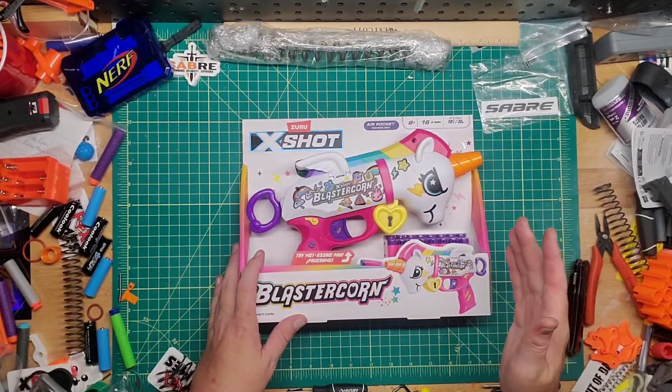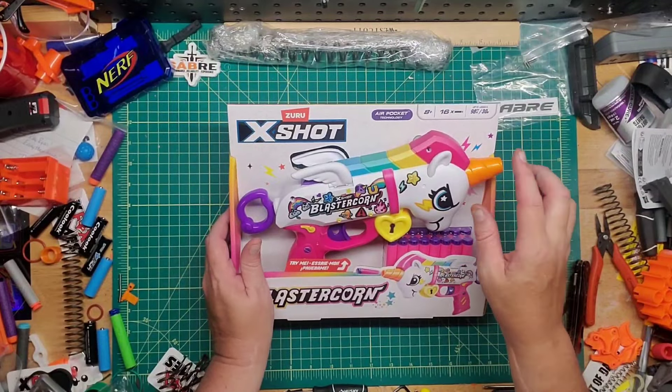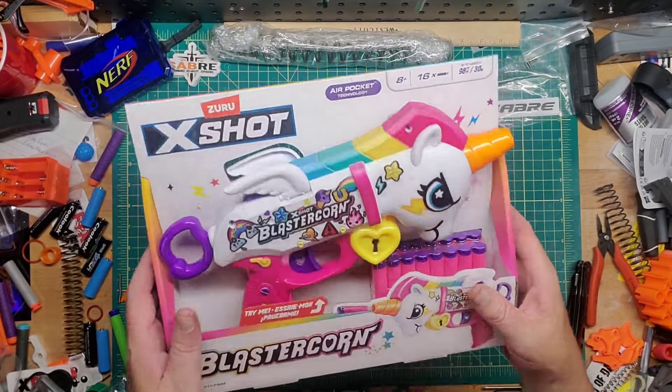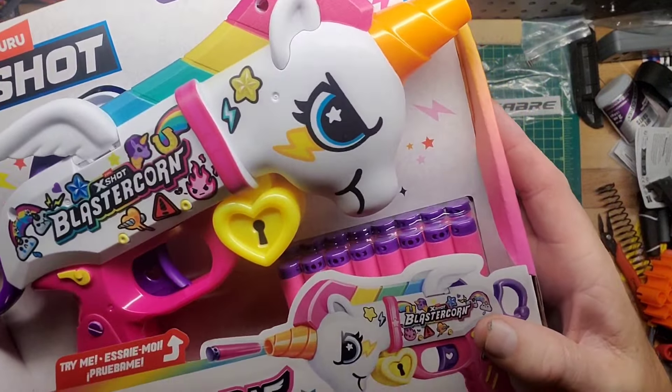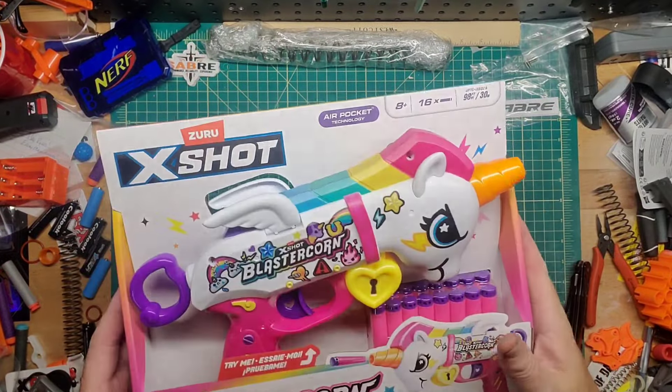Let's go over the blaster itself. It says it comes with 16 darts, and it looks like those are the new kind — waffle heads. These are actually pink and purple darts.